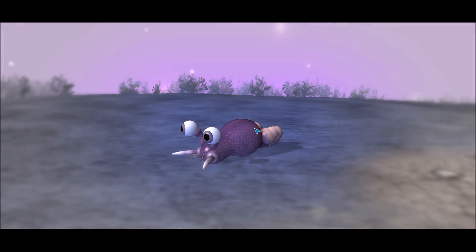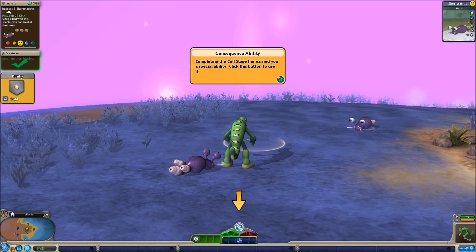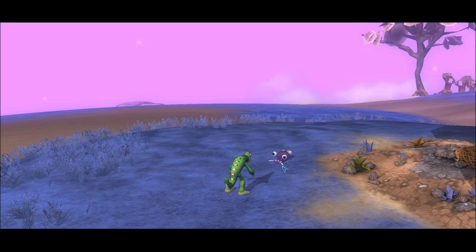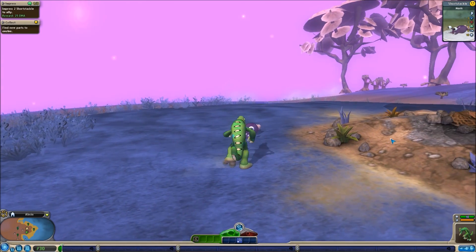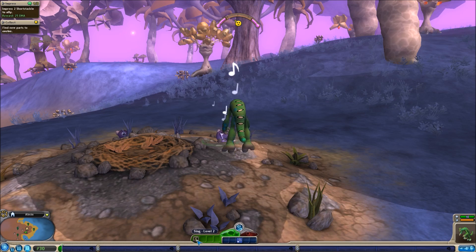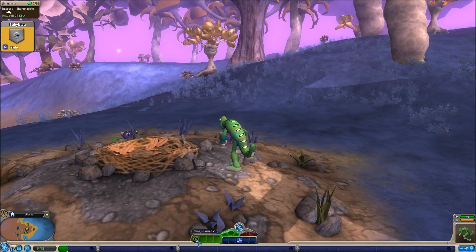Oh, so we can become friends with this little thingy or we can kill it. We made a new species - we want to be friends with it. I want to sing to it. Oh look, we're friends now. And we got some DNA because we were friendly. But I think we actually have to befriend multiple ones to get it to really be our friend. I have better singing skills, so that's why my bar went over faster. So if we impress one more of them, then they'll be our friends.